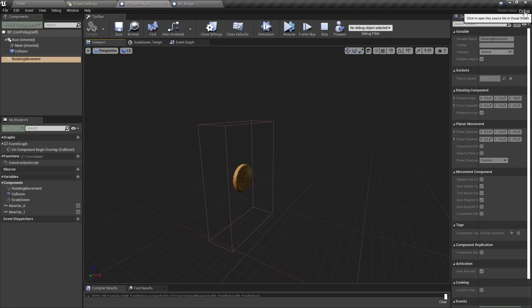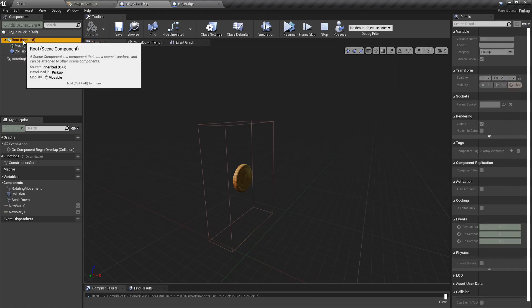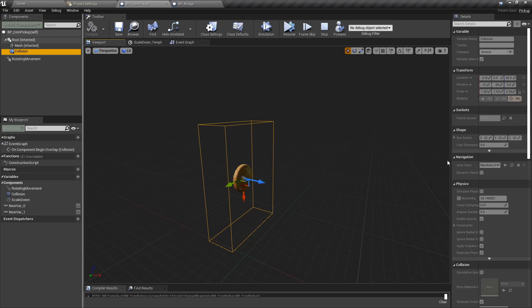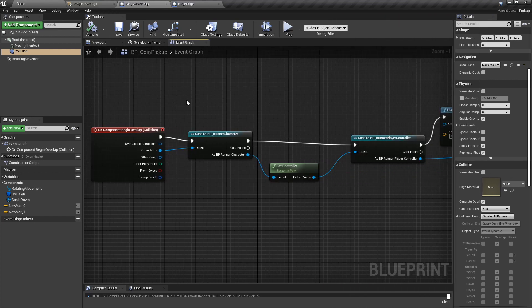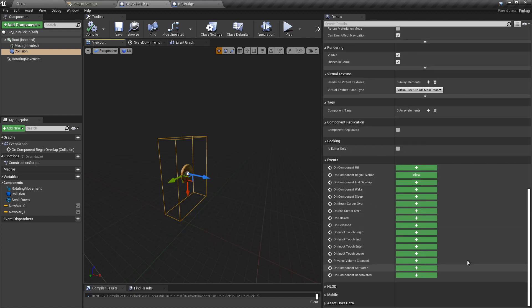The pickup is very simple. It extends from a class called Pickup, it's an Actor, and it has a root and a mesh from the C++ class. I added collision — importantly it will overlap all dynamics, so it will collide with the character. If we go to the event graph, I have some logic implemented on the pickup. For the collision I added an event using this menu — I have On Component Begin Overlap.